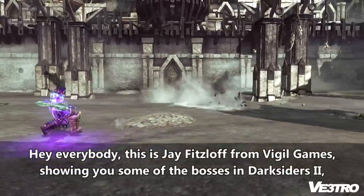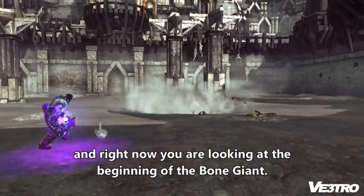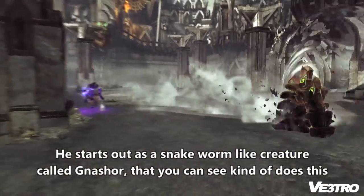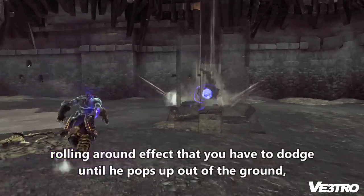Hey everybody, this is Jay Fislav from Vigil Games showing you some of the bosses in Darksiders 2. Right now you are looking at the beginning of the Bone Giant. He starts out as a snake worm-like creature called Nashor that does this rolling around effect that you have to dodge until he pops up out of the ground.